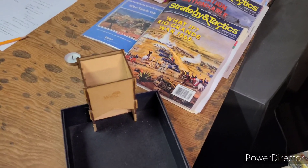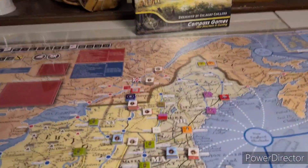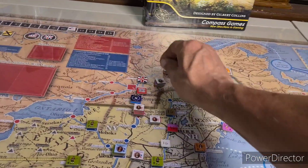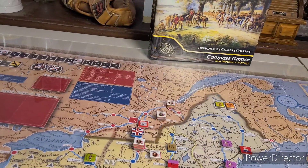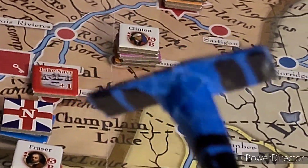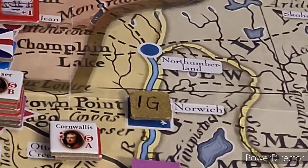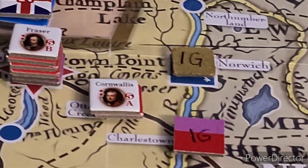We got fifteen strength points in the Colonial army but our line of communication is cut. We need six movement points to reach the nearest key area - one, two, three, four - and there's nothing coming up here. The only friendly spot is way down south. He's cut off.